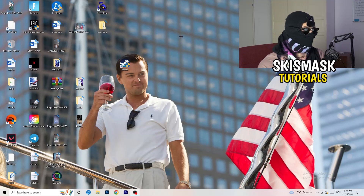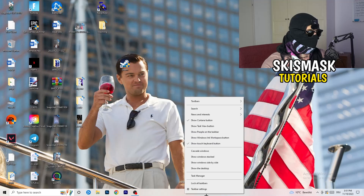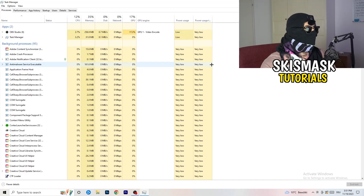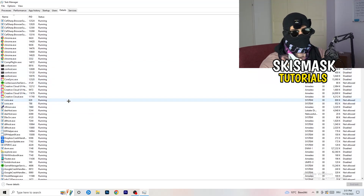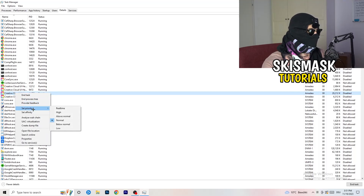Next, navigate to your taskbar at the bottom of your screen, right-click it, and open Task Manager. Go to the Details tab in the top left corner and search for your game or launcher. Right-click it, go to set priority, and hover over it. Click on above normal or high — you need to check which one works better for your PC. Try above normal, try high, then try to start your game.